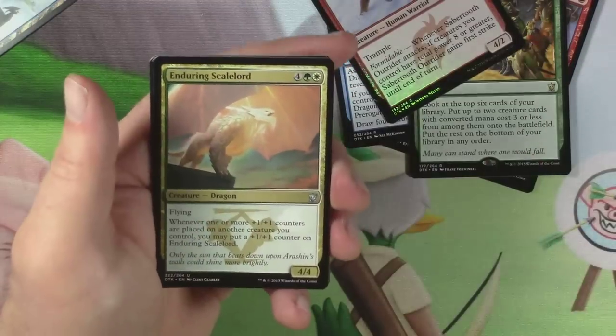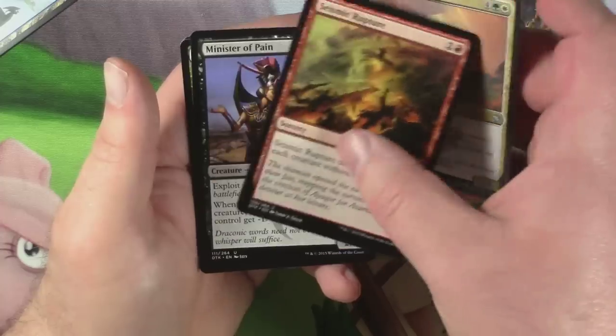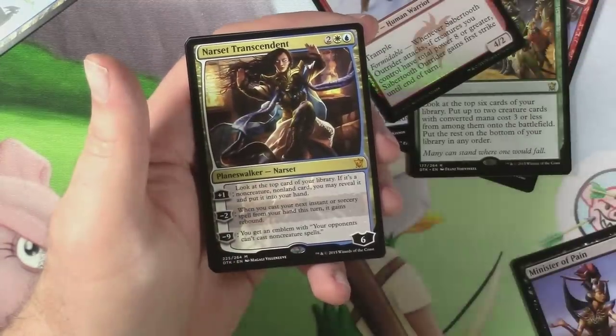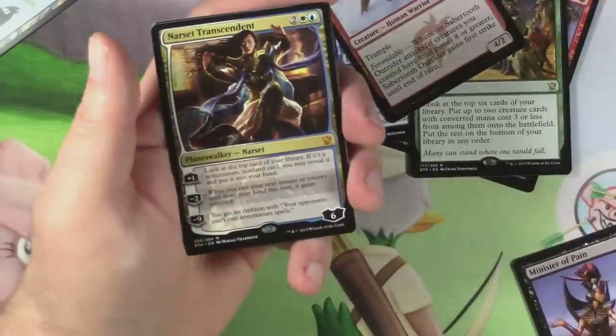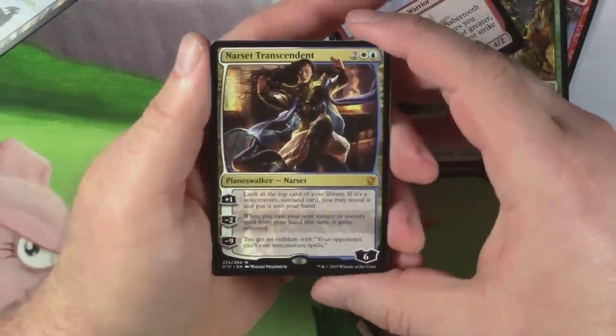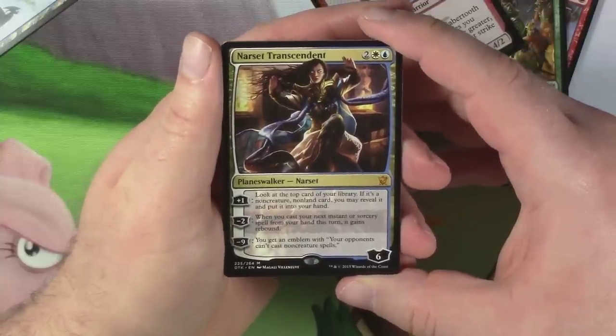Oh, that's pretty. Enduring Scale Lord, Seismic Rupture, Minister of Pain. And I think we got a Planeswalker — yes, we did! Narset Transcendent! That's awesome. Two white and one blue, six loyalty. Plus one: look at the top card of your library; if it's a non-creature, non-land card, you may reveal it and put it into your hand.